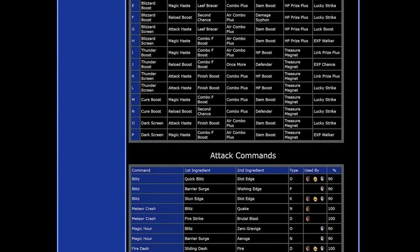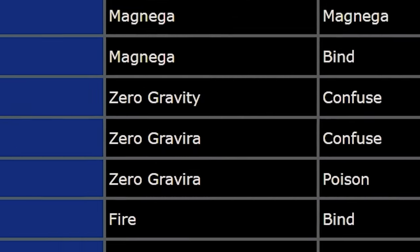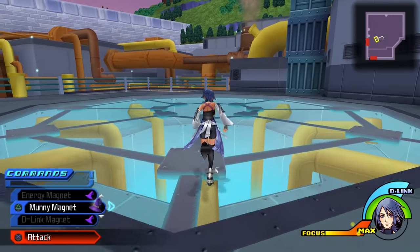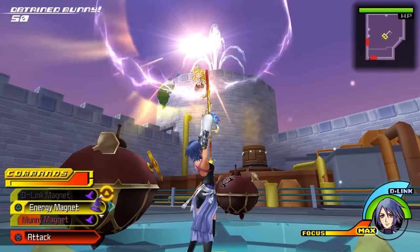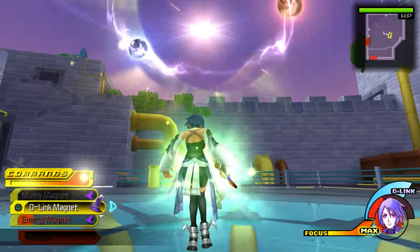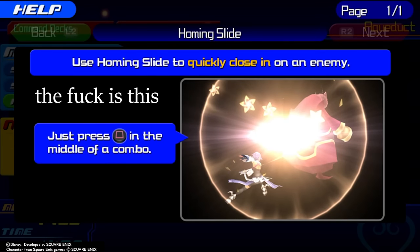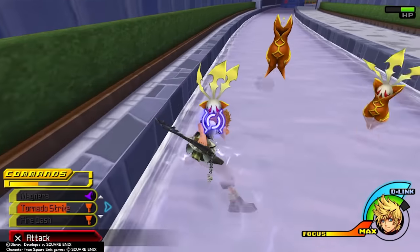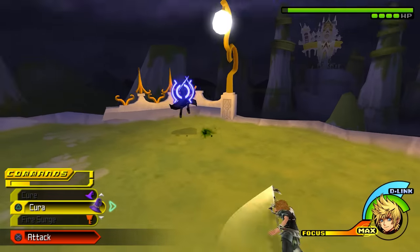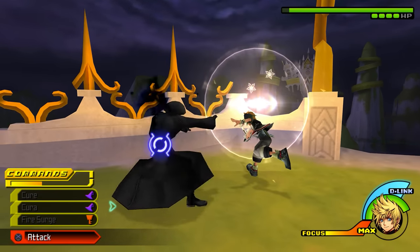Birth by Sleep has a long list of unremarkable commands, and even the good ones become trash once you fight any major boss. Even against garden-variety Unversed, some commands are especially garbage — like the Magnet Orb commands, which don't actually draw in enemies and lock you in place on the ground. Another uniquely useless command is Homing Slide, attainable via melding only. It gives you a weird dash that homes in on enemies mid-combo, but dodge roll lets you do the exact same thing. Worse, Homing Slide prevents you from dodge rolling after a swing and puts you in an animation with no iframes — so when the boss randomly breaks out of your combo, you're dead.